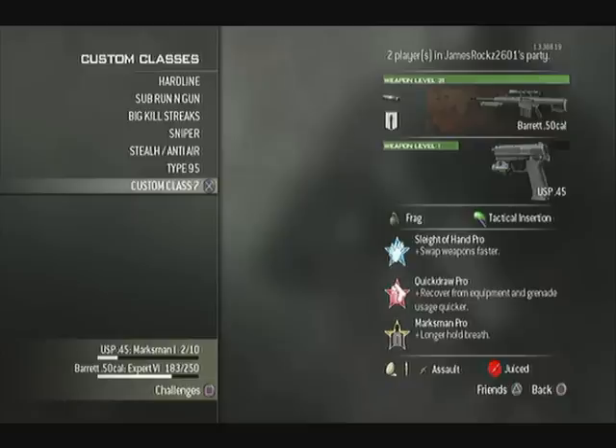Hello guys and welcome to my video on how to get any weapon proficiency on any gun in Modern Warfare 3. This video will be focusing on getting the damage proficiency, which is usually found on shotguns, onto the Barrett 50 Cal.